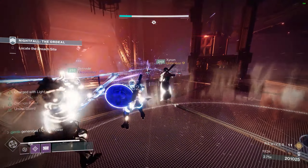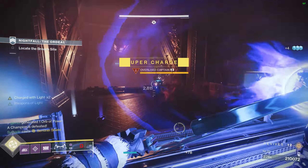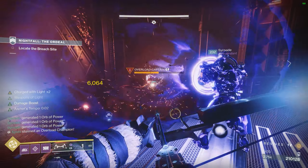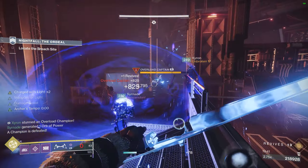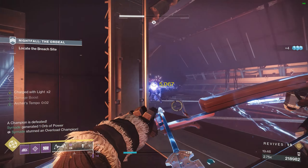In the room before the boss, hang on the upper level and focus on one champion at a time together. The Warlock can finish all the champions so you go into the boss fight with full heavy. I highly recommend also entering the boss room with full super energy — hang back in this room and wait for supers to charge if needed. It's well worth it.